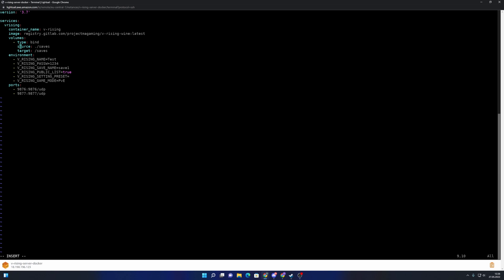Here is the volume binding: our created 'saves' folder is bound to the saves folder inside the container. All you need to change is the server name — we'll call it 'V Rising Demo Server'. The password I'll leave as 1234. We want it to be a public listing, and the ports 9876 and 9877 which we already opened in the firewall are set here. Then save and quit.